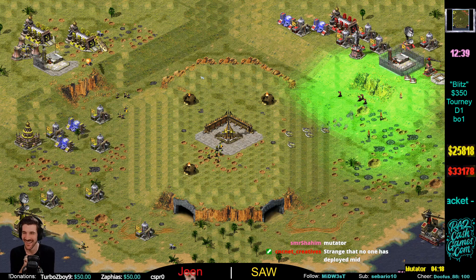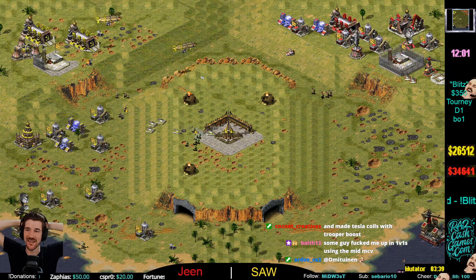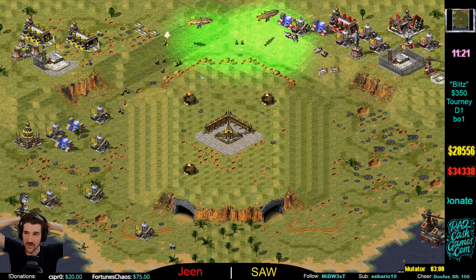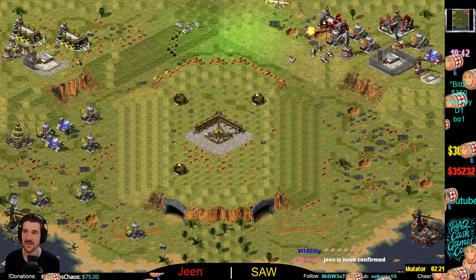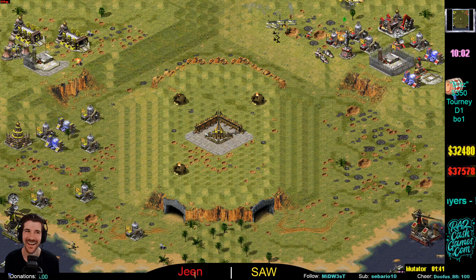Gene made an MCV — what are we seeing here? Kiroffs are coming. Gene has an MCV but doesn't really have a winning move here. These Dreadnoughts aren't going to do anything — they can't shoot top right, they're out of range. Gene has the money but not enough production. Now no War Factory for Gene, and Saw is going to come in and clean up. GG is called.